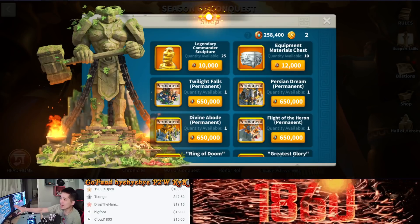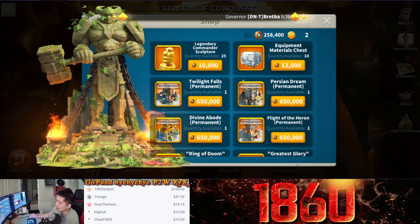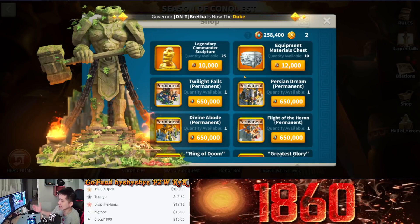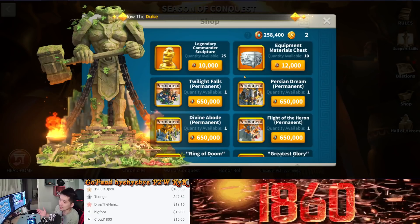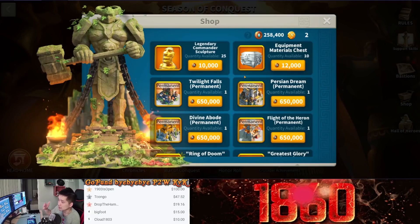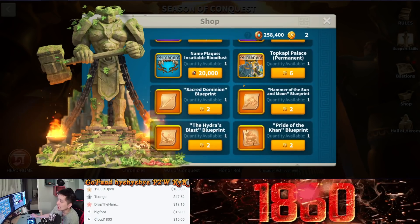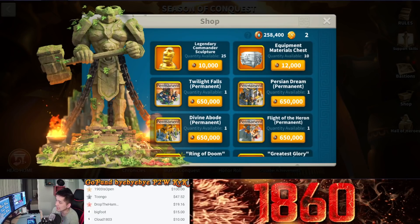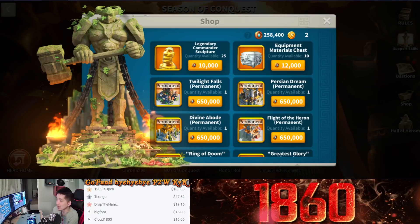I do not recommend buying the legendary commander sculpture — I don't think it's going to help you a lot. If you have excess season coins at the end of KvK, you don't have to use all of them, because there's a very high possibility that Lilith will add new items to the shop. Sooner or later people will be tired of the current items and they'll have to add more. If you have 600,000, 700,000, or even 1,000,000 coins saved up when new items come out, you can buy them right away.